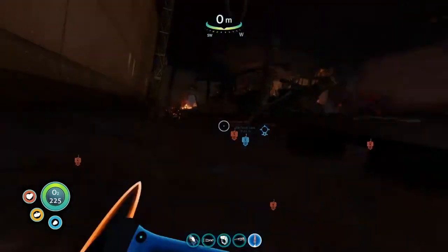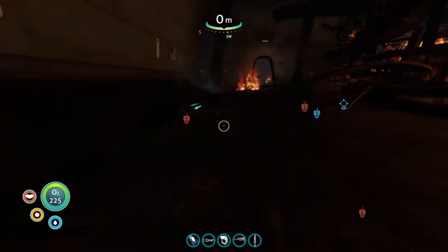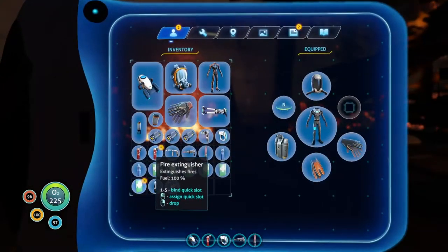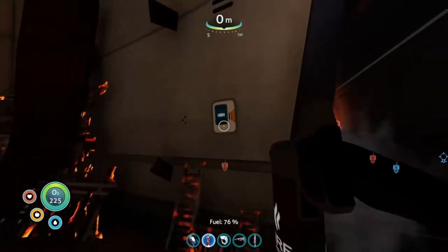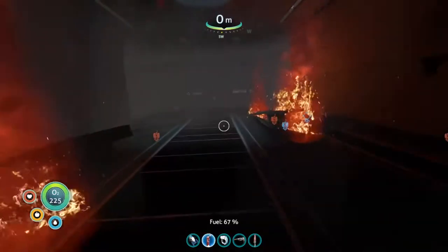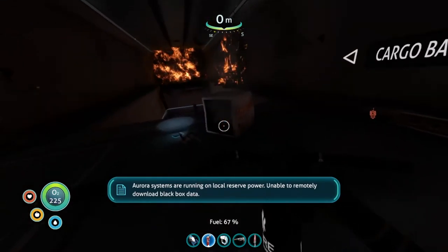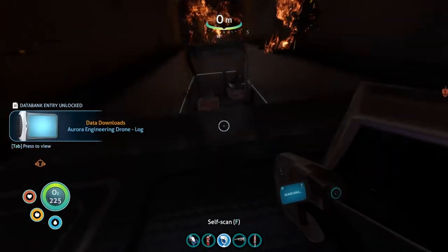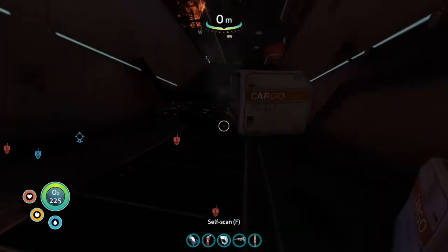I guess we can use one. Get rekt. Fire extinguisher — cool, we'll need that. No worries, I have one, but we can have two. Let's go on the ship. Let's get this Prawn Suit stuff. Aurora systems are running on local reserve power, unable to automatically download black box data. Got a PDA. Integrating new PDA data. Let's go down the cargo area — it turns out we're not going down.